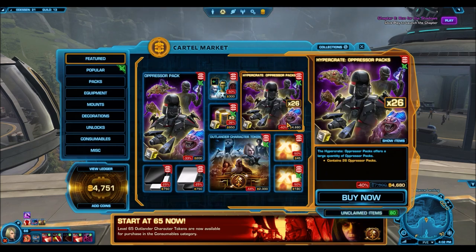So no Eternal Command Pack — that's going to be a little bit later — but this Oppressor Pack is actually really nice. It's on 40% sale, which is actually pretty close to a blowout sale. A blowout sale is 55% off, so a hypercrate would cost around 3,500 cartel coins, but this one only costs 4,680, which is really nice for anyone that might want to get a head start on getting some of these items.